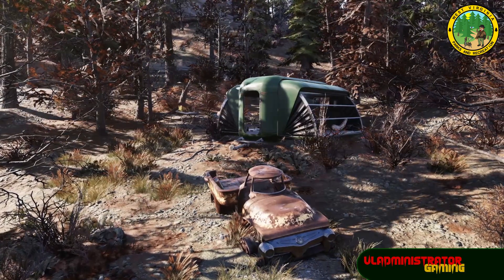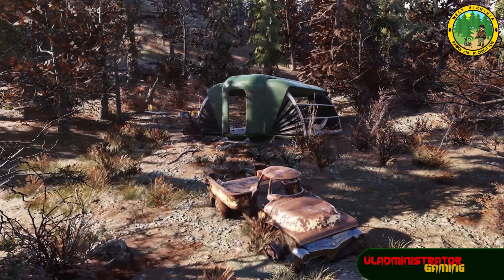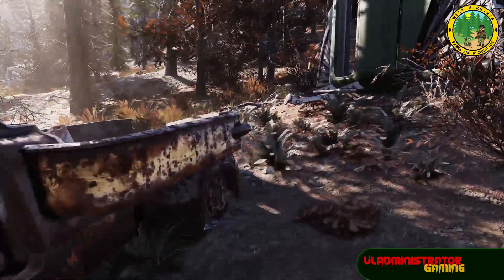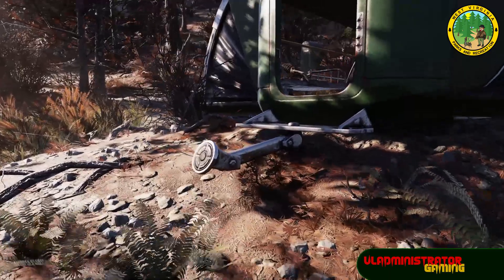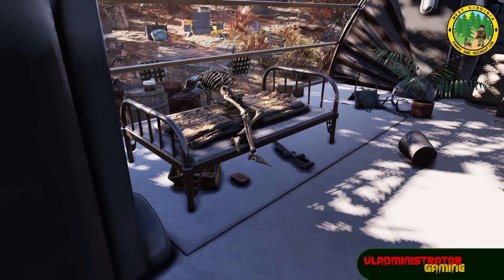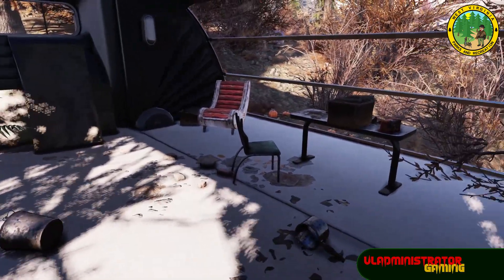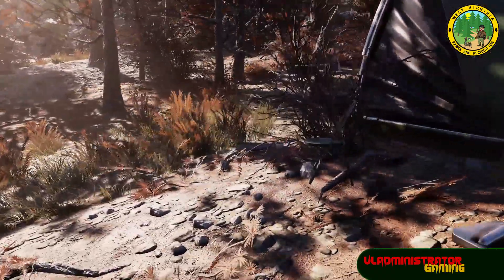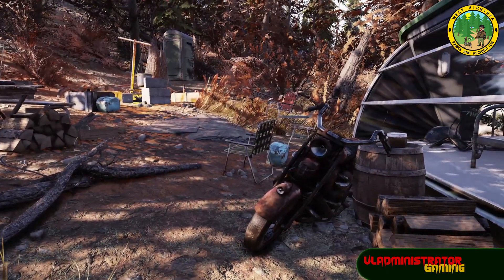This next location takes us out to the Savage Divide into this nice little campsite. I will warn you that this is a pretty perilous location to build your camp — there are scorched beasts that will be coming out at a very active fisher site because we are really close to the Pumpkin House. But I really like the aesthetics here, so I decided it was worth showing to you. We have that truck with not much in the bed, and we have this pre-built camper site, much like the one we can build from the Atomic Shop, but this one's already out there for you with a few things in it that we can't build ourselves. On the back end, we have this campsite already set up, which includes a motorcycle and a couple of stacks of wood that we can collect.